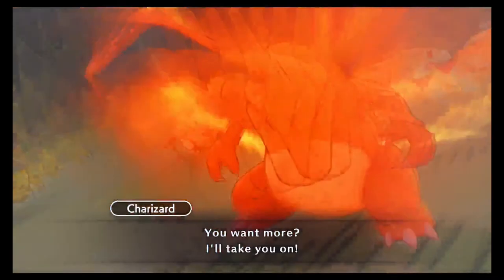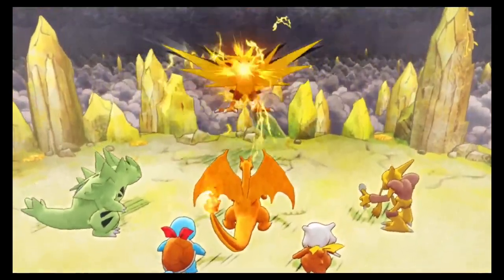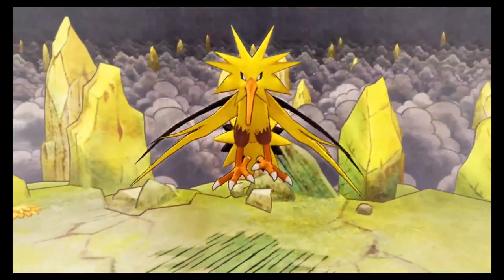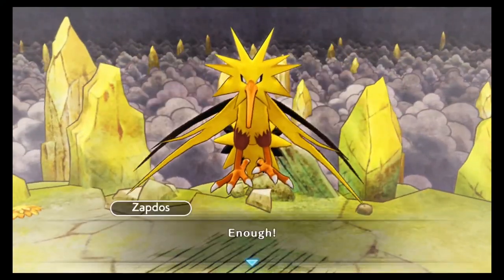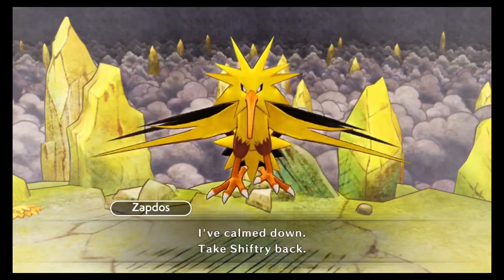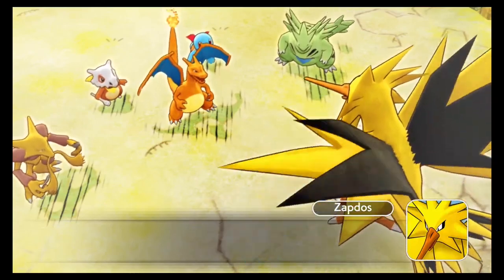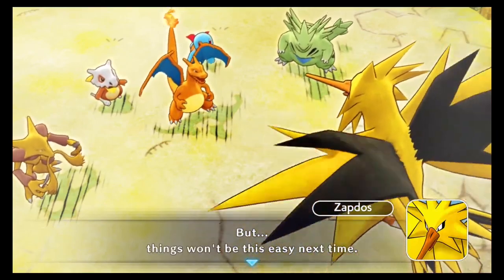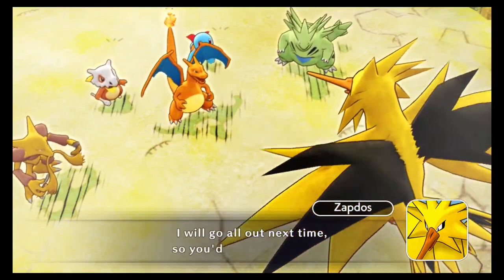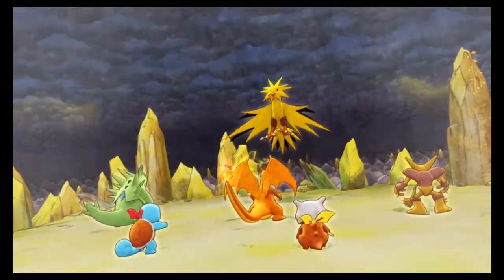Okay, Charizard — you want more? I'll take you on. No, you're gonna get taken out in one hit — you're a Flying type. Zapdos says that's enough fighting and he's calmed down — take Shiftry back. He says we kids impressed him, but things won't be easy next time and he'll go all out. He says we best be prepared and should hone our skills.